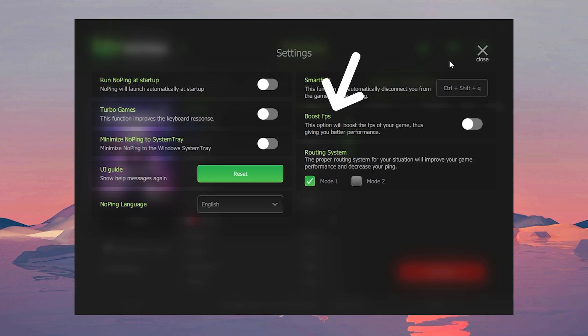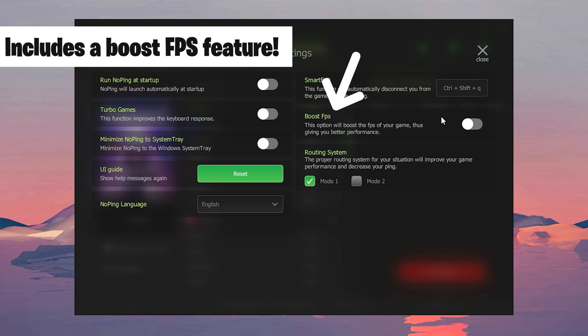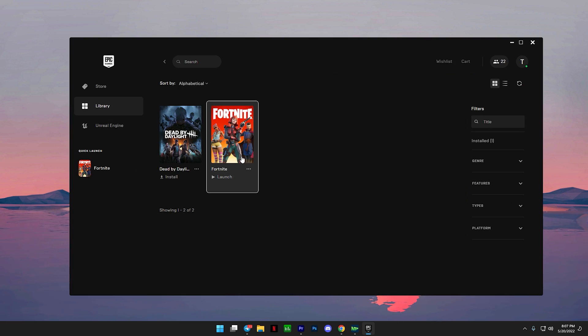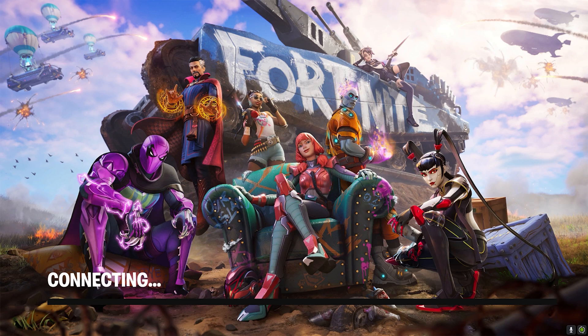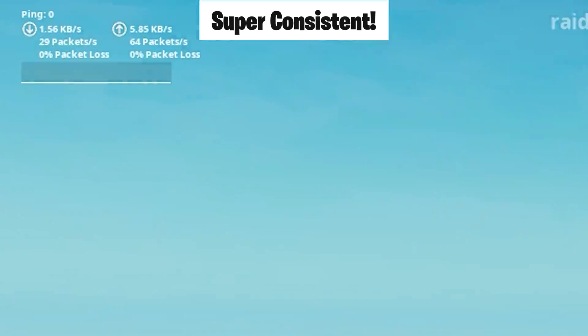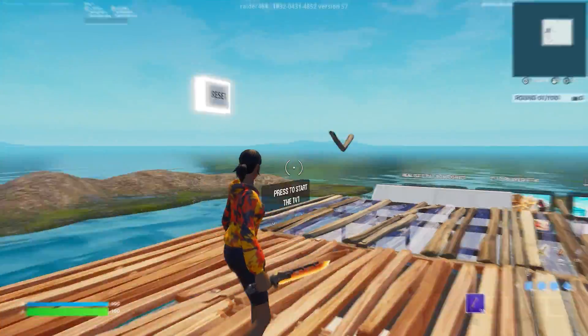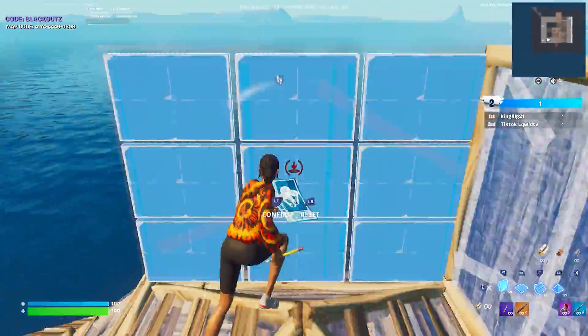The NoPing program not only helps with ping, but it also has a Boost FPS option that you can use as well. With this, you can boost FPS for whichever game it is and get better performance. Now we're going in-game to see how much ping we get after activating the NoPing program. And as you can see, it's at a solid zero right now. There may be times where it goes to one ping, but it's pretty consistent.